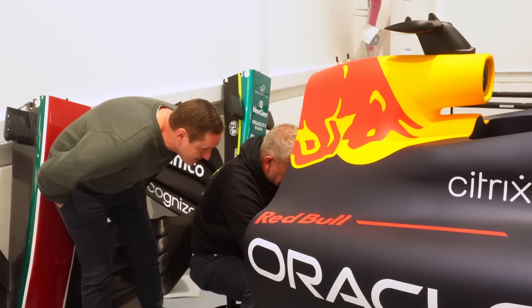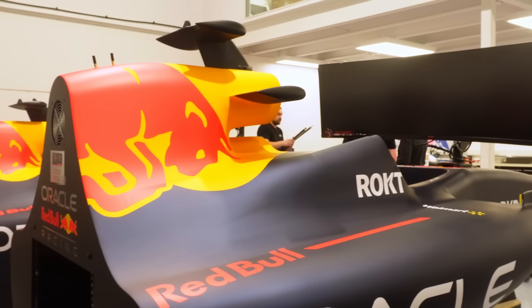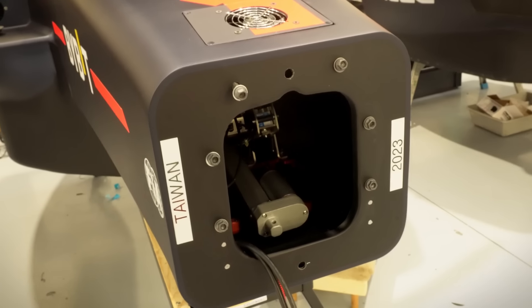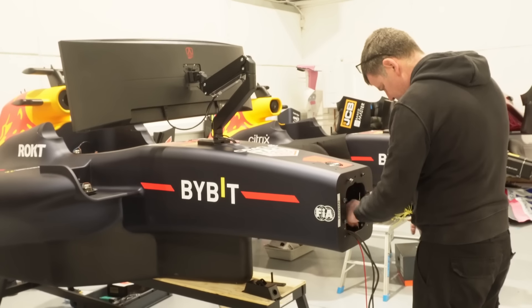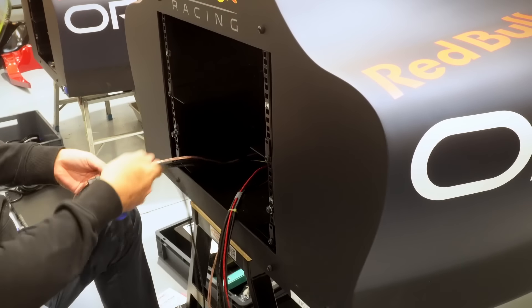Just getting all the wiring in here, tying it up, making it look nice. We're putting the speaker wires in — these are all the connections for the amplifier that goes in the back of the sim. This sponge here is just for the PC. There's a fair amount of cables to go into a simulator.